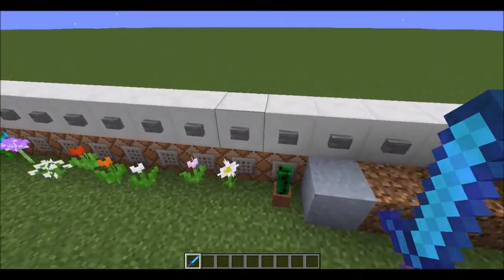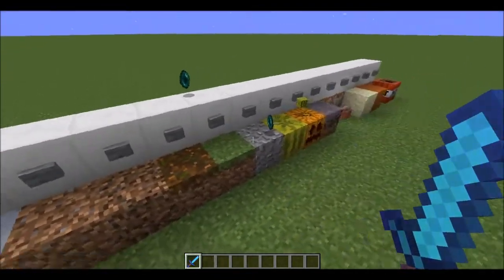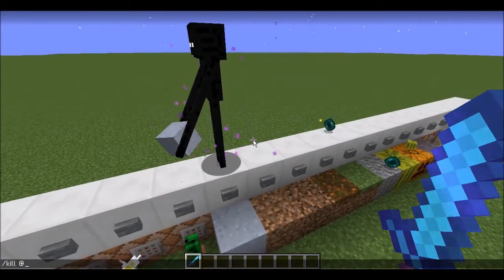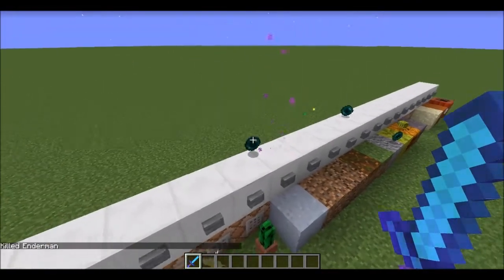Now, if they're not killed by a player, they won't drop the block because equipment doesn't drop when killed by the environment. So let's give it some clay — and there you go, it doesn't drop the clay.